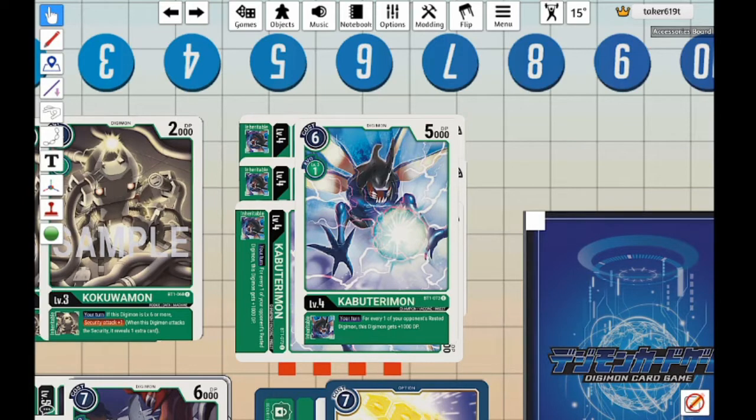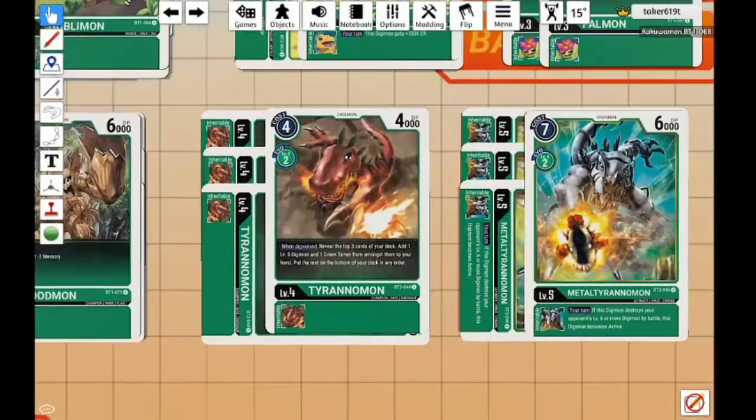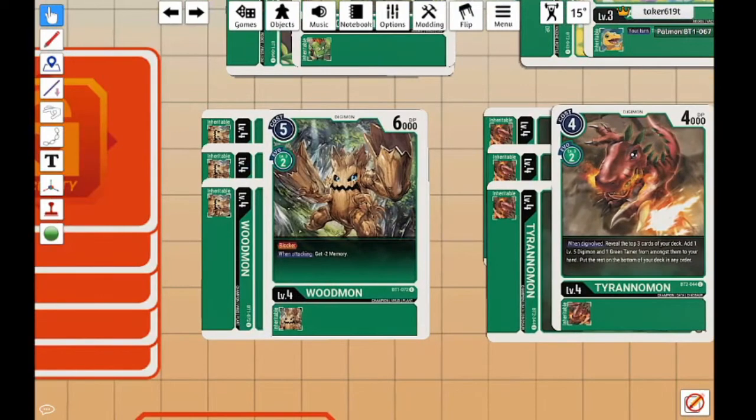The 6 cost to play feels really bad — it's up there with vanilla Ultimates. However, that 1-2 Evolve is very important in this deck, because if they pass with 2 memory, we're able to go Kuwagamon into Kabuterimon and evolve from the Digitama zone straight into an Ultimate. If we get the whole combo off, our opponent won't even know what's about to happen. Next is Woodmon, our generic blocker: 6k, 5 cost to play, 2 to evolve. We have to have blockers — blockers are important in the game.